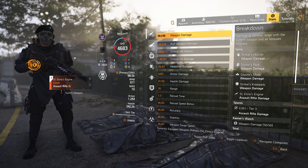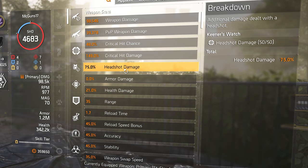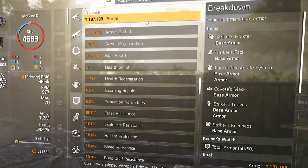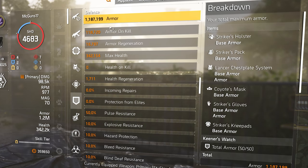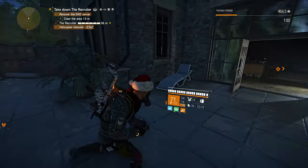To finish it off, taking a look at the stats: we have the St. Elmo's Engine with 48% crit chance, 149% crit damage, and 75% headshot damage. We also have 10% damage to targets out of cover, which doesn't show in weapon stats. On the defensive side, we have 1.1 to 1.2 million armor, 118,000 armor on kill to help throughout the mission, and 16,000 armor regen — not a lot, but it keeps your armor topped up.